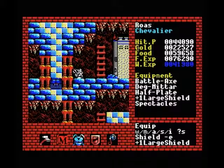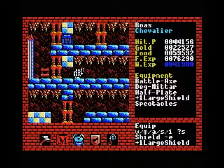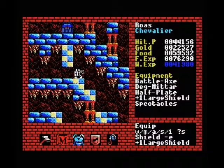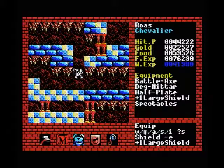This door doesn't lead anywhere important, so we'll leave it. Same goes for this one up here — I thought it was a temple or something, but it's actually a food store. Either way, we don't really need it.